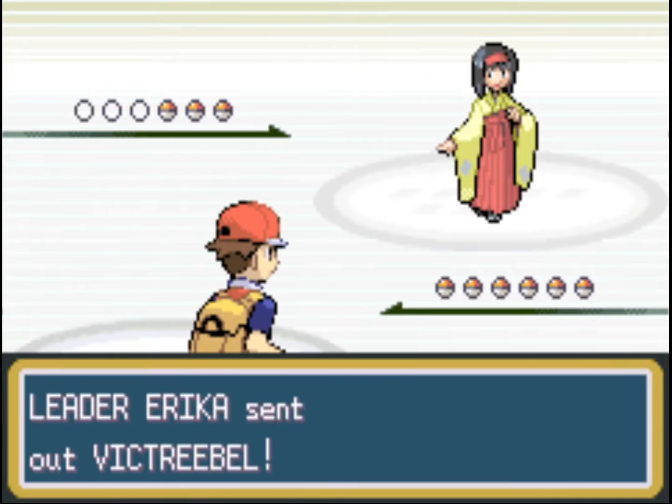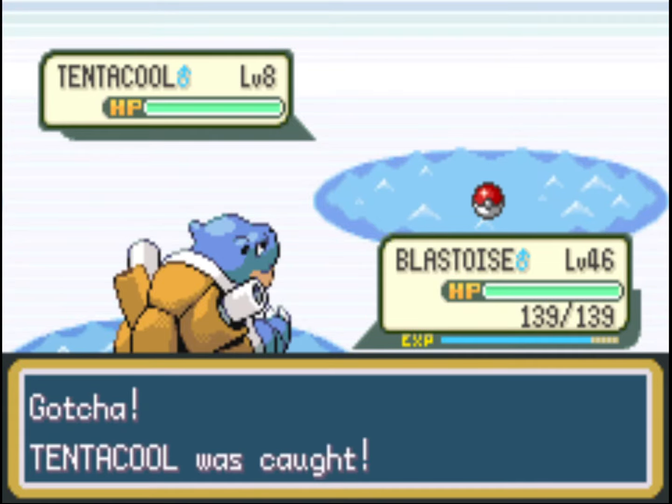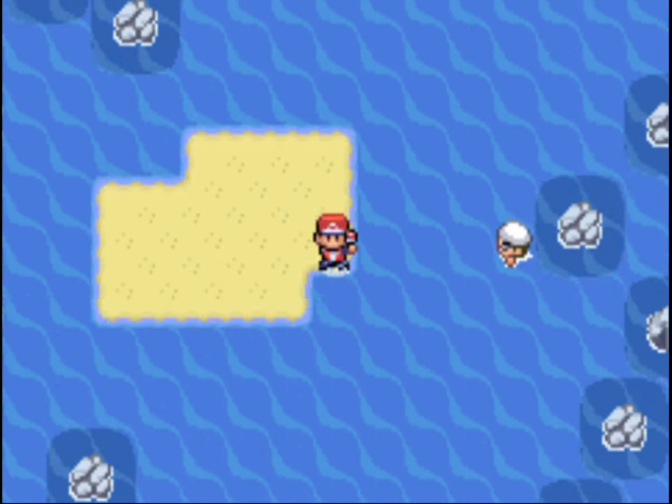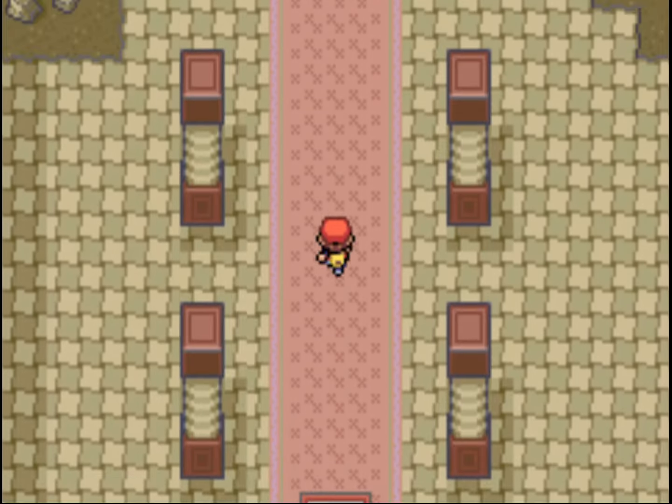Heading back out, we're going back down to Pallet Town — where we started the game. We'll heal up at home and then Surf to the south. Where we're going is Cinnabar Island, but first we'll catch a Tentacool and Tentacruel along the way. The Pokémon Mansion on Cinnabar Island is a very important building — it gives us the key to the gym. It's also full of Fire type Pokémon, so we can beat them pretty easily with Blastoise. If you picked a Grass starter it's a pretty scary area.